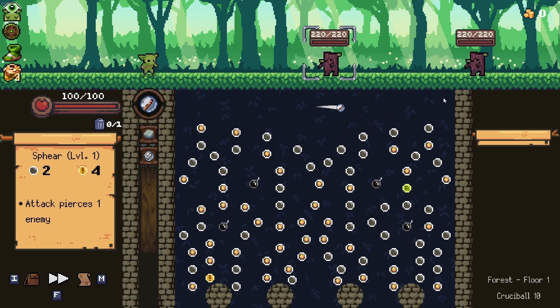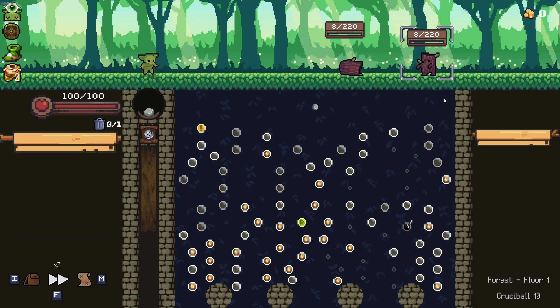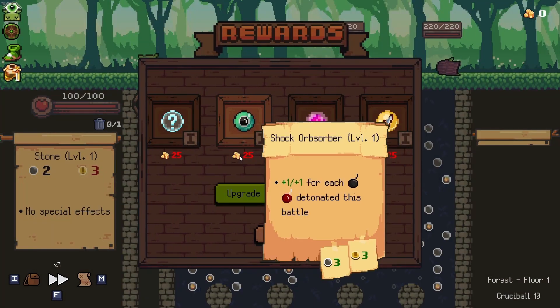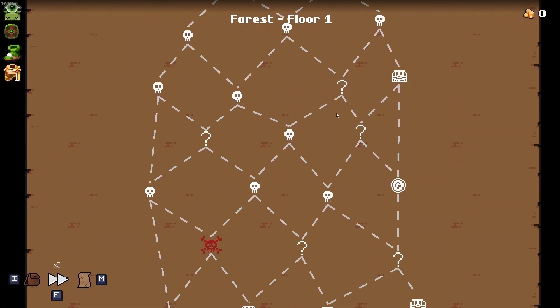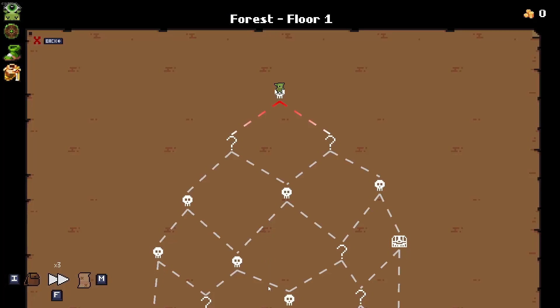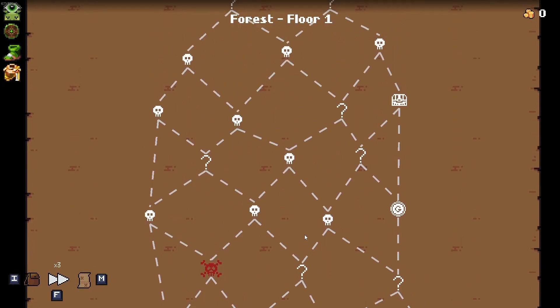I know exactly what I'm gonna be looking for as we progress through this. We just did a bunch of damage. We really can't upgrade at all basically unless we get the right question marks. I am playing in Crucible 10, that's why we have a stone.